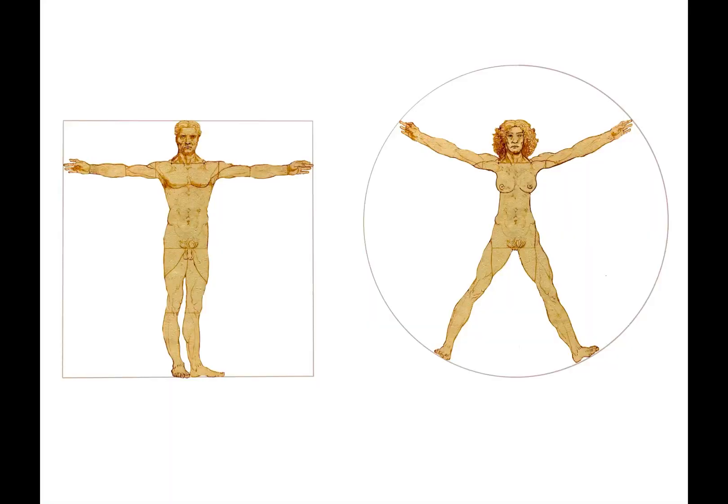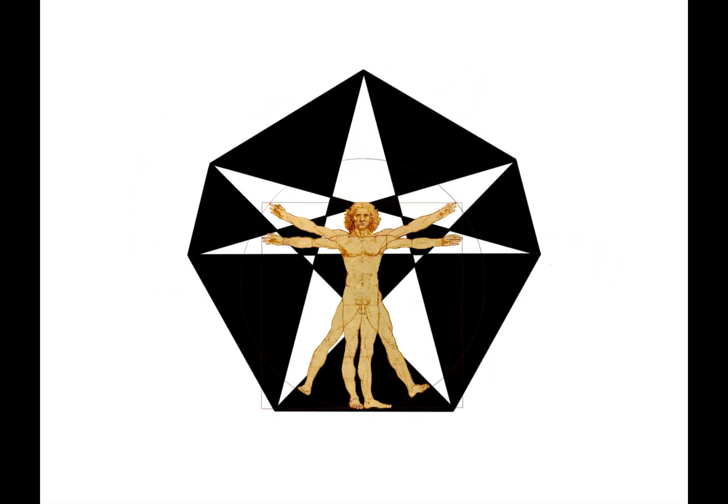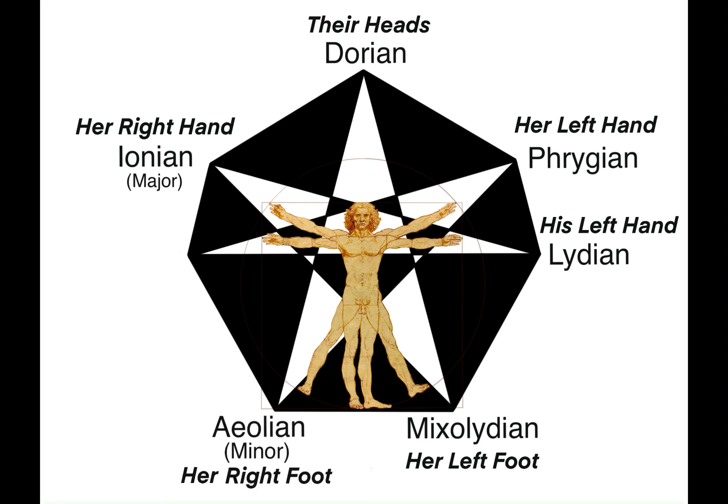Man in front on the square and woman behind the man on the circle. Ionian mode — her right hand. Dorian mode — their heads. Phrygian mode — her left hand. Lydian mode — his left hand. Mixolydian mode — her left foot. Aeolian mode — her right foot. And the Locrian mode is his hand.